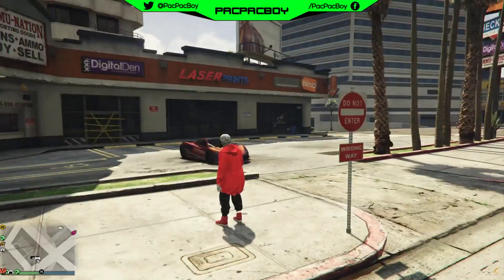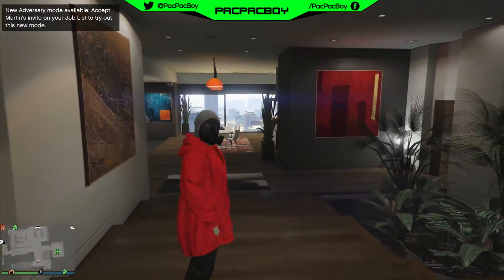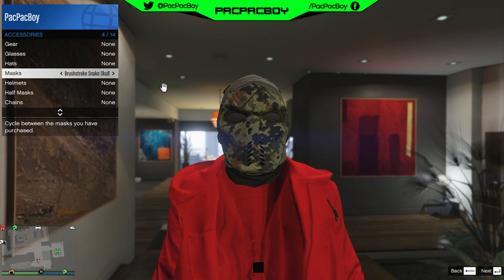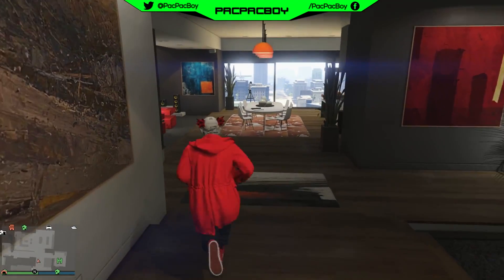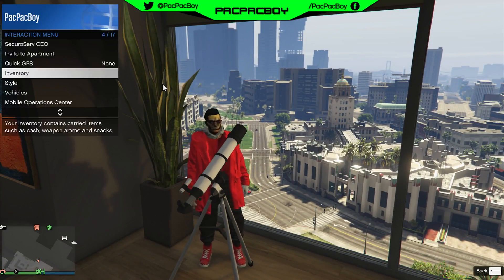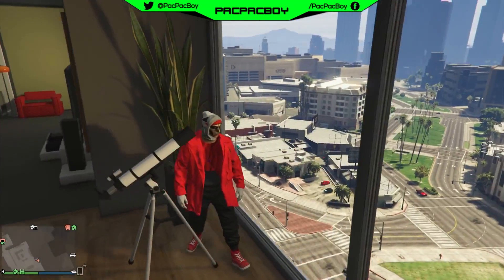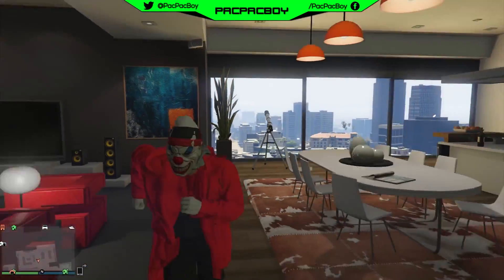Go back inside your apartment. Open the interaction menu, go to Style, then Accessories, then Mask, and select red clown mask. Do the telescope glitch again: run near the telescope, interact with it, then open interaction menu, go to Style, Accessories, then Hats, and select a winter hat like mine. Back out. You will now have a hat and mask together.